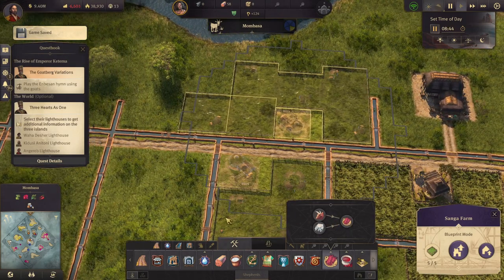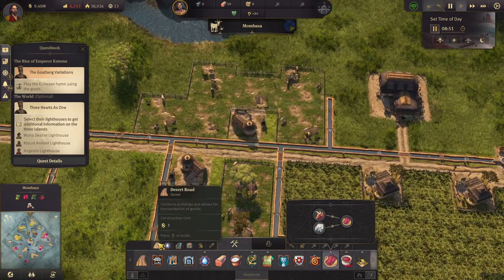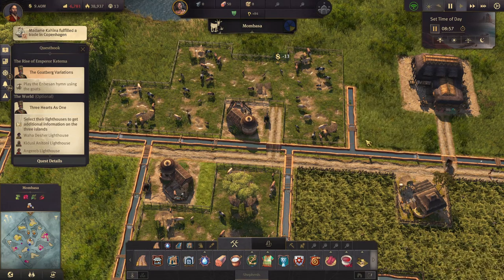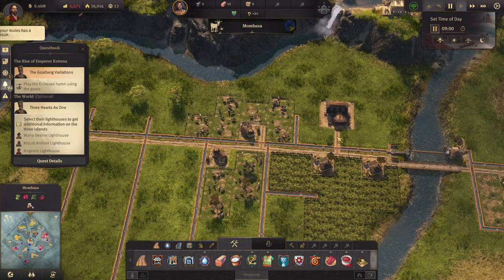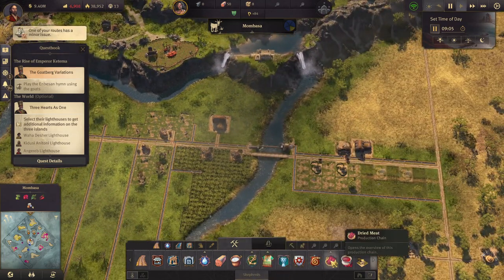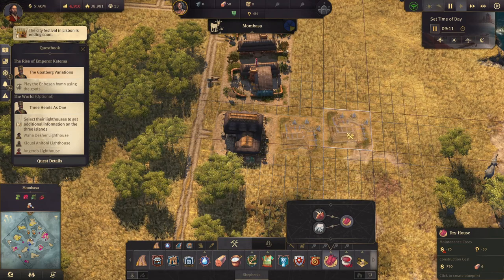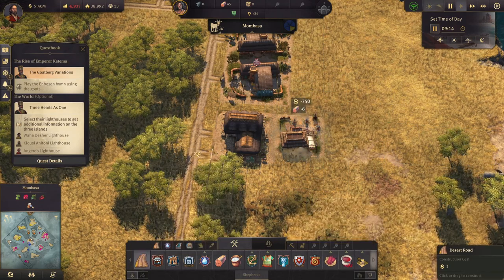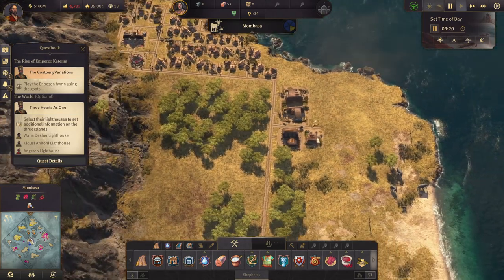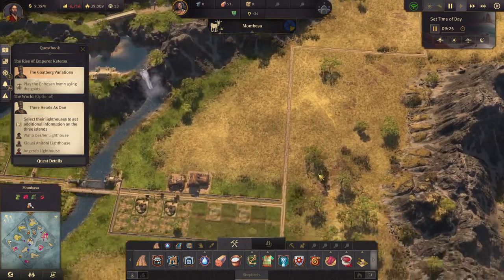Alright, so that's a couple of sangha farms. Let's upgrade — we need a road, we can do that. They can reach the warehouse, good. Then we need a dry house which we'll put up here. So that's dried meat coming in as well.